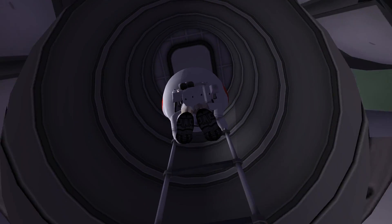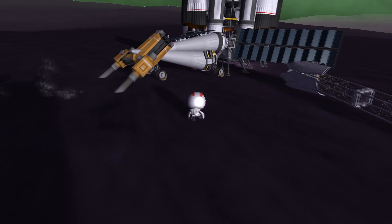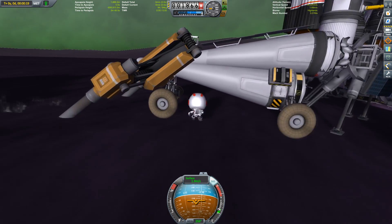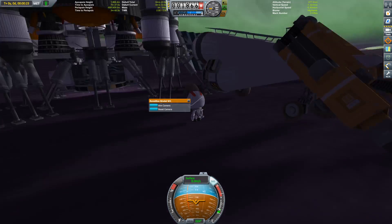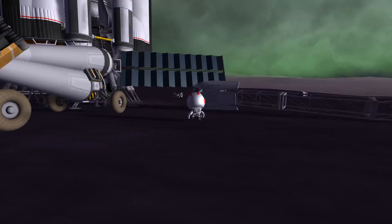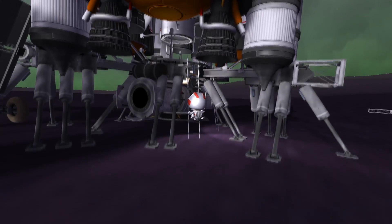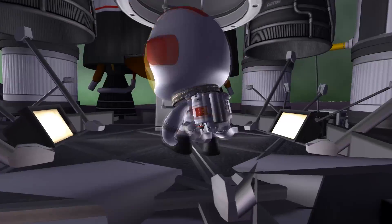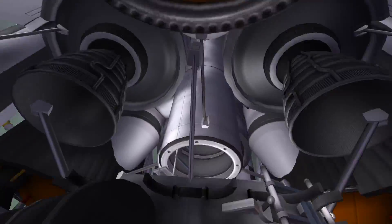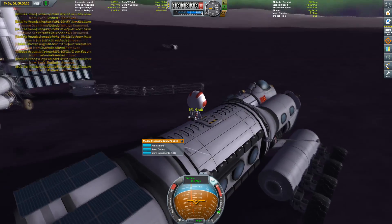Here we have the crew hatch for the crew module. Once Valentina is inside, the next one is Bill. Since he is already conditioned to repair wheels all the time — the rover breaks its wheels all the time — he sees broken wheels and has to repair them. This is like a compulsory thing for Bill now. I'm not sure if he's okay; maybe he has to get checked out once we get back to Kerbin. Are there Kerbal psychologists? Maybe, I don't know. Let's get in there and get on board the RV.